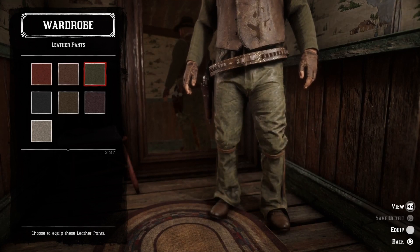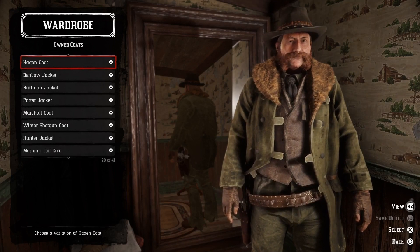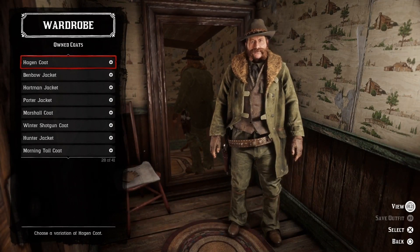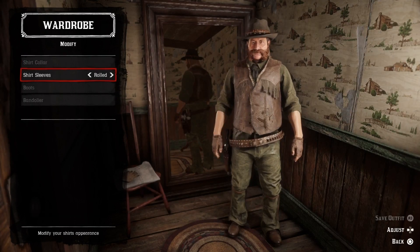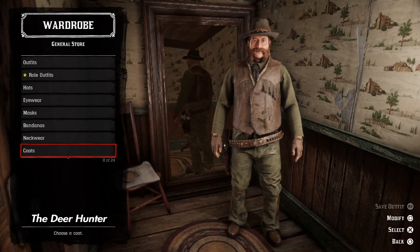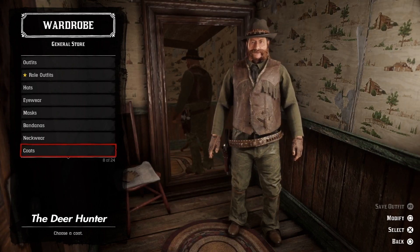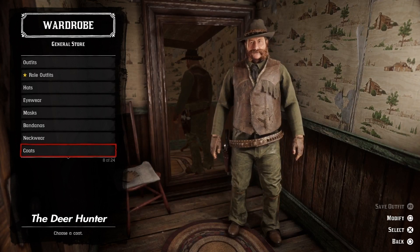Let's go with the dark brown Sunderland hat and some green leather pants. You can optionally add a green Hagen coat if you're up in the north hunting animals, but we're going to skip the jacket here and keep the sleeves full. And here we have the deer hunter — I think this looks pretty cool, I could definitely sport this outfit if I was going out hunting for deer.